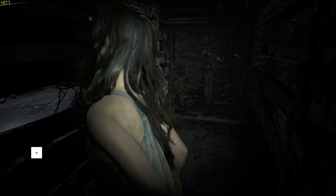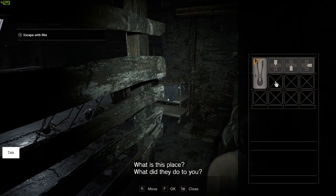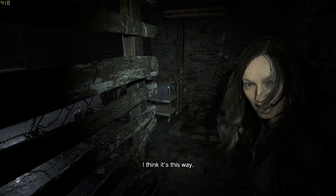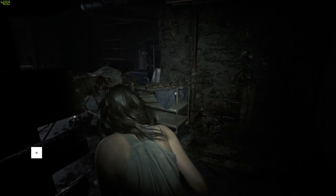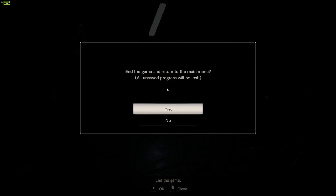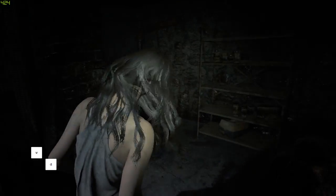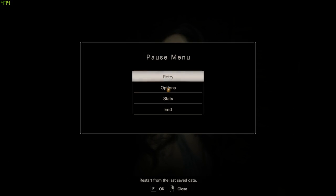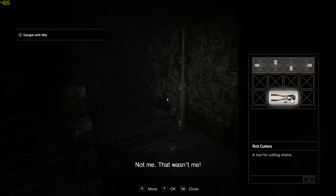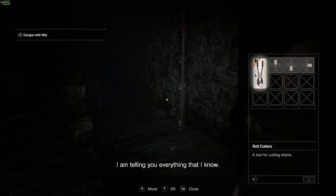What's cool about this game is whenever you open your inventory and close it, the mouse cursor — or hand cursor — will stay wherever you leave it. This holds true through retries, through death respawns, and through cutscenes. It'll stay through character changes like when you switch from Ethan to Mia. If you exit the game and go to the main menu it will reset to the first slot. For right now, move the bolt cutters to this position and leave the cursor on the second slot in the middle.